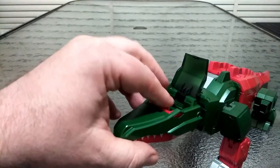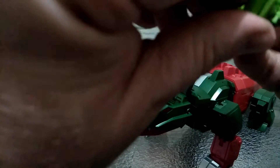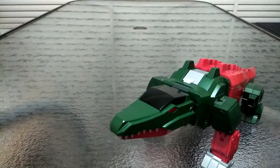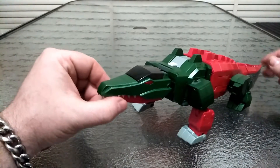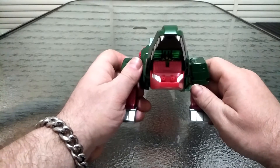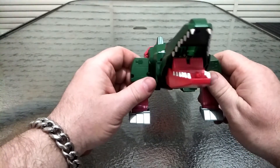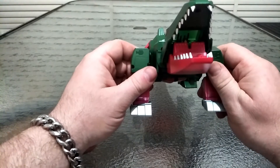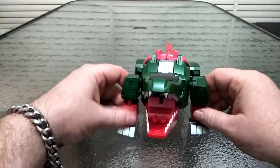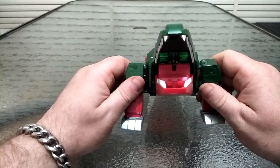I didn't even realize that part moved as well — discovering all sorts of things tonight! There we go, that got him in. You can slide that down and close it up, and now Grax is piloting Skullcruncher. If you open the mouth, you can just make out Grax in the back there. If you're holding him at an angle you'll probably see him, but if he's laying flat you won't. Honestly, through that lighting it looks pretty damn good. I still don't know which mode I'm going to display him in — I've had him displayed in his crocodile mode with Grax standing next to him, which looks really cool.